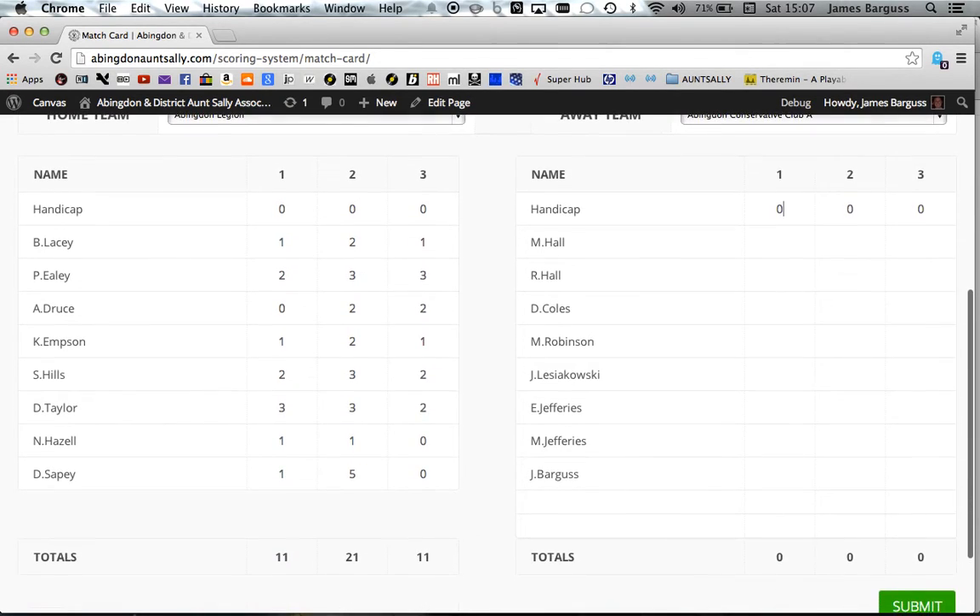Quick check: you can check the bottom of your card. What should be on screen is an exact representation of what's on the match card. My match card for the Abandon Legion says 11-21-11, and the totals on screen say 11-21-11.